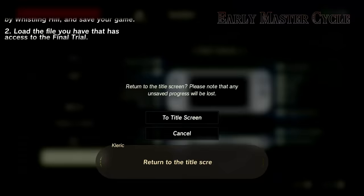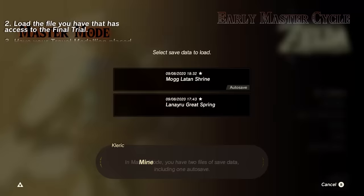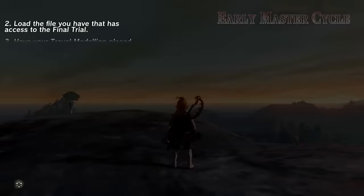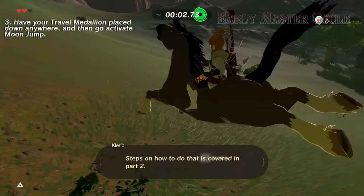Return to the title screen, and then load the file you have that has access to the final trial — mine is my Master Mode file. Have your Travel Medallion placed down anywhere, and then go activate Moonjump. Steps on how to do that are covered in part 2. Fast travel to the Shrine of Resurrection and enter the final trial.